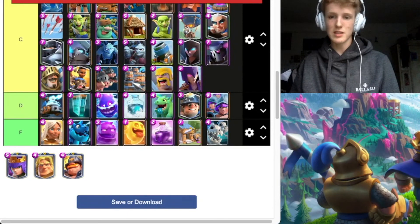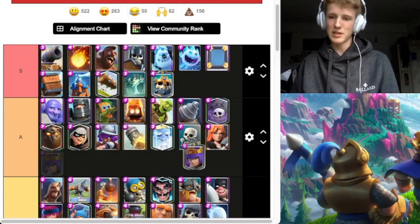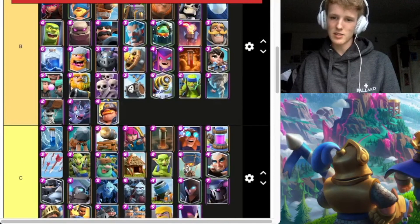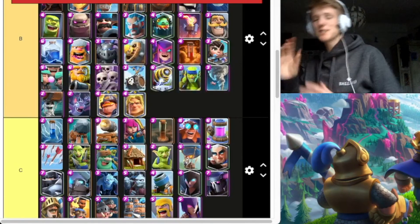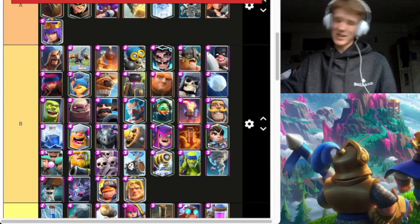Archer Queen — I don't see a lot of people talking about her, but I still think she's good. Going to put her in A tier. She can defend like a PEKKA, she can defend all this stuff by herself. Mighty Miner is solid but he's B tier, not the best. Golden Knight — going to put him B tier because he's solid, but how does he always dash onto the tower without fail every single time? It's crazy.